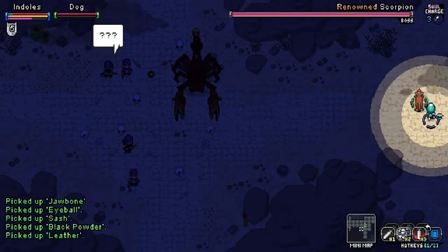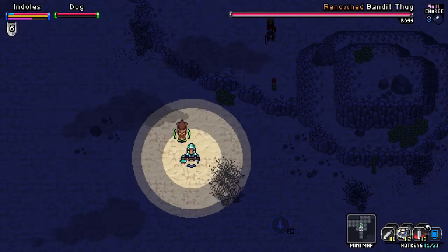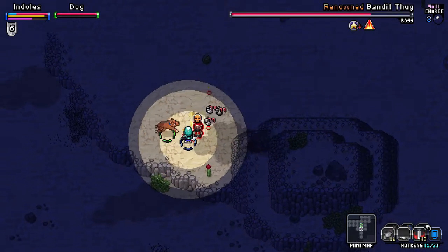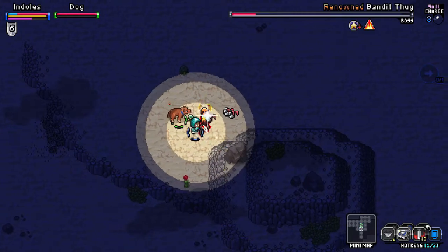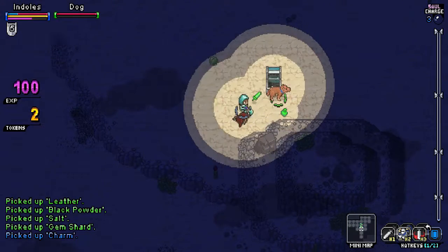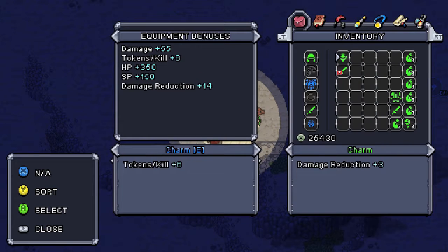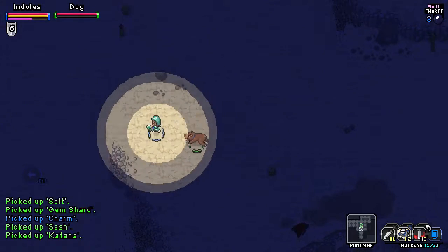Eww, I hate these scorpions. Let's go out, we're going to go down. Let's take on the renown Bandit's Thug — give us more experience and all that fun stuff. He shouldn't be too bad. Oh, what did he drop? A charm! Tokens per kill — sure, let's equip that. Why not? That's more money, is what that means.